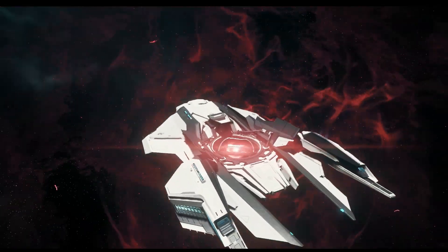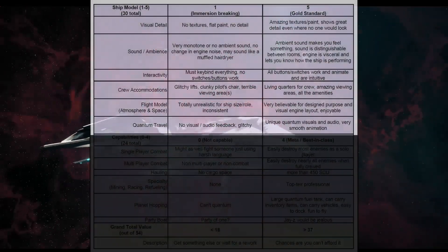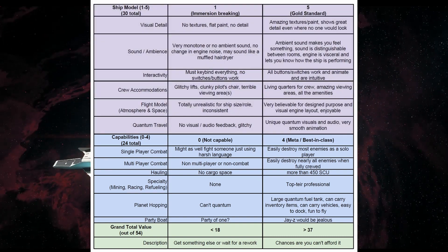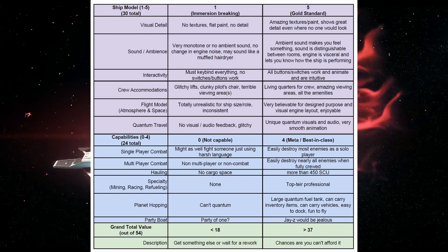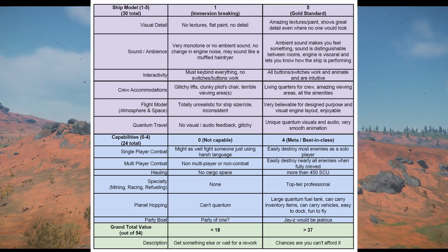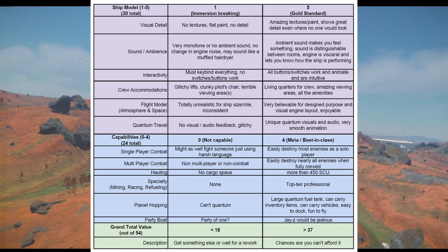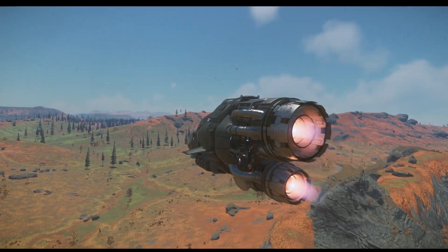With that in mind, I have broken my review into two main categories: ship model and capabilities. With ship model, we will rate visual detail, sounds, interactivity, crew accommodations, flight model, and quantum travel. With capabilities, we will determine what kind of tasks each ship is capable of and to what degree. With all that said, here we go.